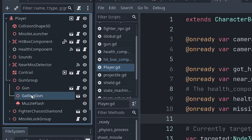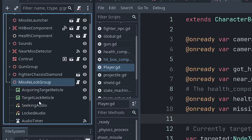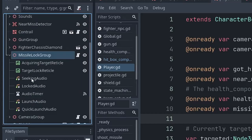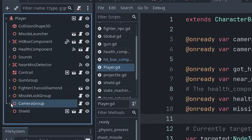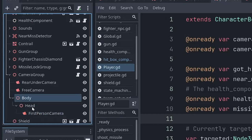The fighter chassis is the model for the fighter. There's a missile lock group — some of the targeting reticles and audio associated with the missiles. Camera groups: I have multiple cameras for the different views. The rear-under camera is almost a rearview mirror — a chin rearview mirror that shows the ship itself. The free camera moves around for various things; this is both the flyby camera and the cinematic camera, as well as the camera that can be positioned to look at the enemy from the far side of the player or close up. The body, head, and first-person camera are the cockpit camera.